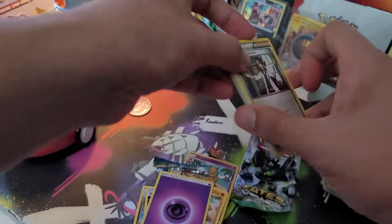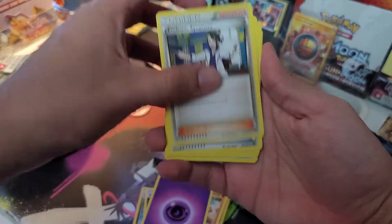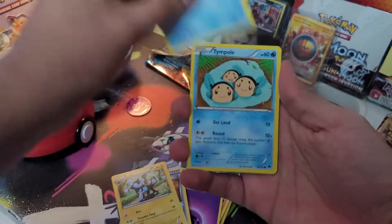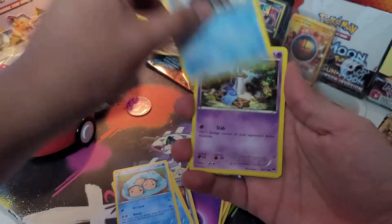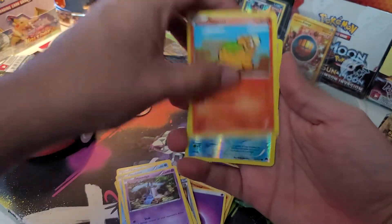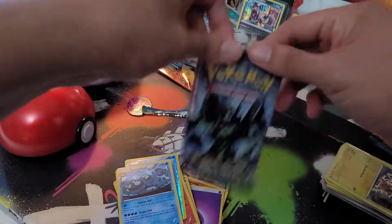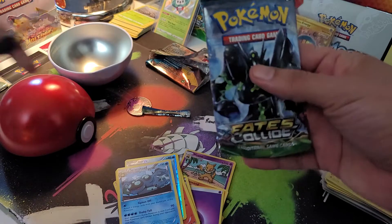All right, so from Breakpoint we have Professor Sycamore, Bursting Balloon, Luxio, Ducklett, Temple, Shellder, Honedge, Noivern, the star as a reverse holo, and a Seismitoad. And the last pack is Fates Collide.